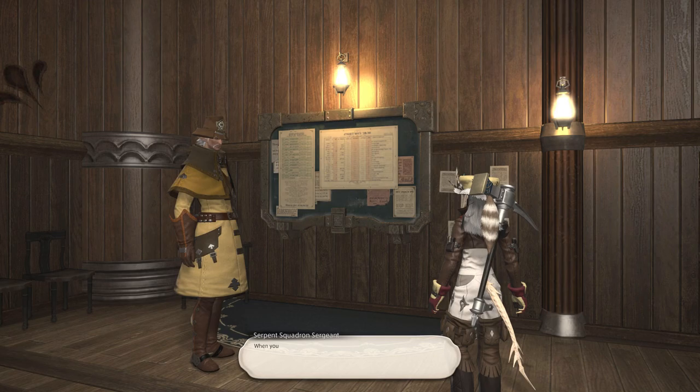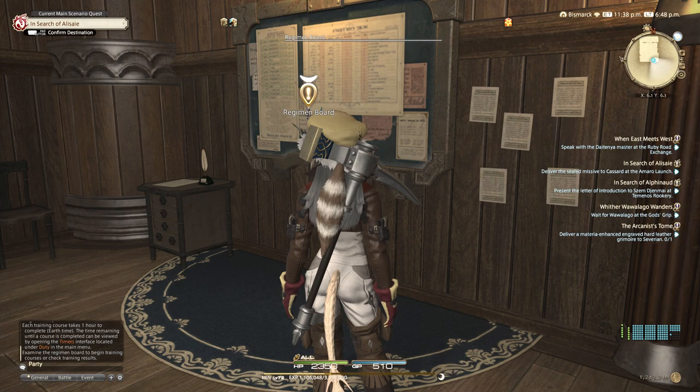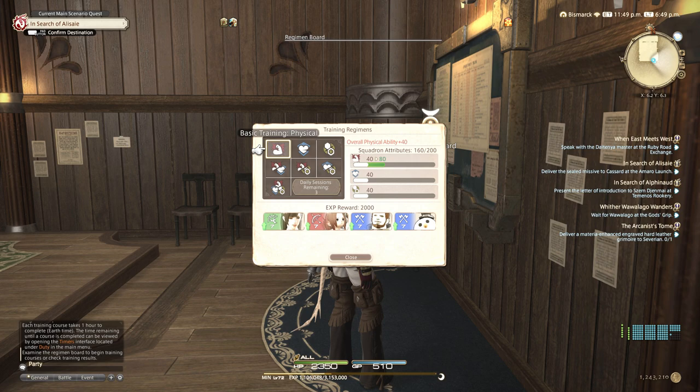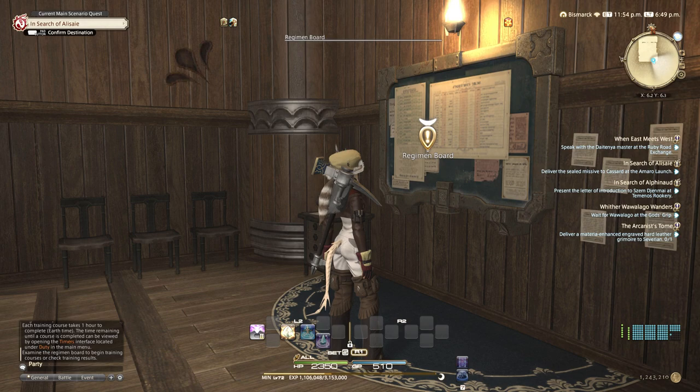That board is how you train them. You get three trainings per day - it resets with the grand company supply and provision missions at the same time. Each training takes one hour and you can pick a stat of your choice to increase. Keep in mind later on this won't always be a free stat gain - after a while if you want to increase one stat you will decrease something else in the process. So it depends on the mission: if the mission requires more strength than tactical ability, you train strength and reduce tactical.